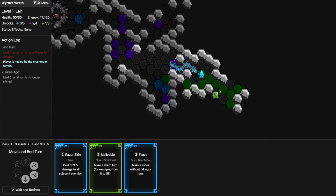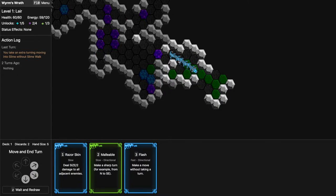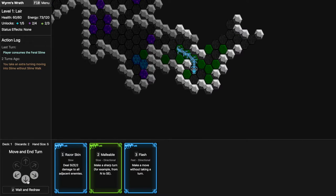I don't really want to walk into this and skip turns but I don't have a choice. Every time my head goes into a green thing I spend twice the amount of energy, which adds up really quickly.